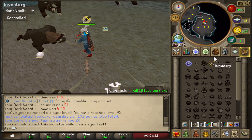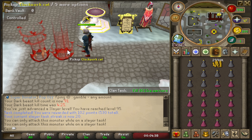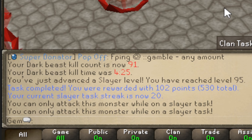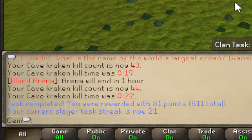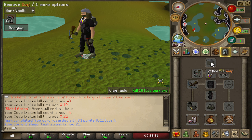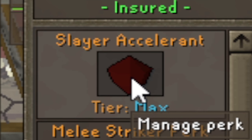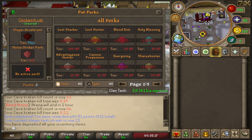I didn't get a task streak boost - maybe it triggers at 25, not 20. But I'm still up to 530 points, so one or two more easy tasks will do it. After a lot of hours grinding slayer, I finally have 600 points. I can complete the adventure path step and get my full void set for all combat styles. If I'd gotten the slayer accelerant perk sooner it wouldn't have been such a long grind, but I'm still learning the server every day.